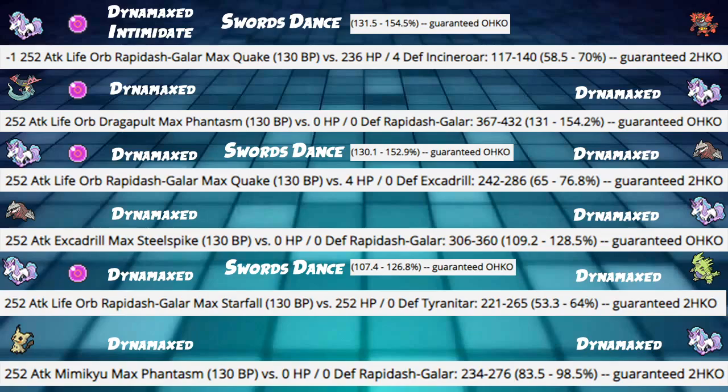Next, a Dragapult damage calc into our Galarian Rapidash — this is a really sad one, honestly. Life Orb Max Phantasm into our Rapidash hits 130 to 154%. This is really unfortunate. I tried to check if Intimidate helps, but Dragapult has Clear Body, so Intimidate doesn't work at all. Dragapult just kills us — don't think it doesn't.